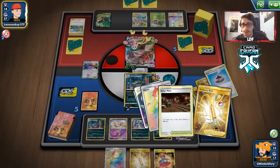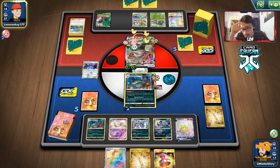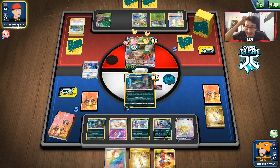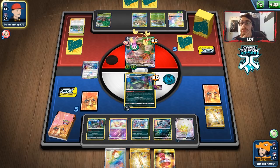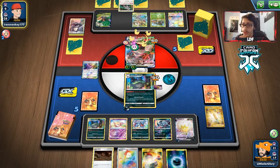It'll take a very long time to take out Rillaboom. The best thing we can do is switch into Eldegoss and float up to knock it out — also gets Koga's Trap back, which would be great. They could try Scratching twice to knock us out — also possible if they have Pokemon Catcher with heads. But they have Marnie, which is still a supporter — fine. We get a new hand and draw Galarian Mine, so we can counter Life Forest if needed.